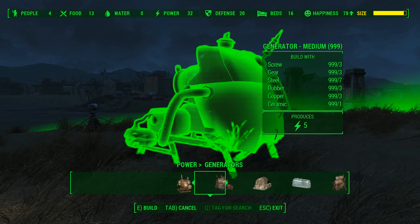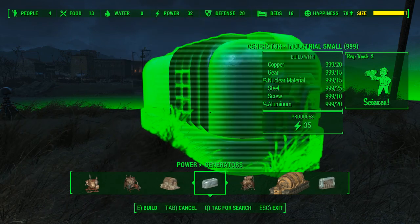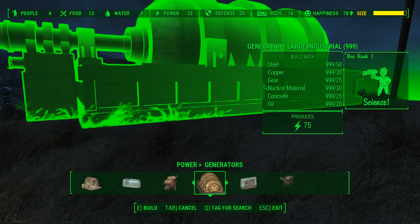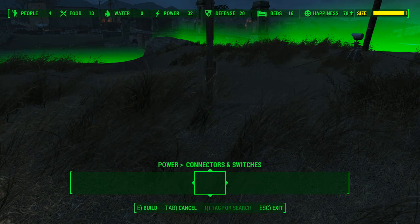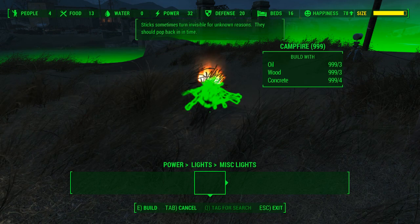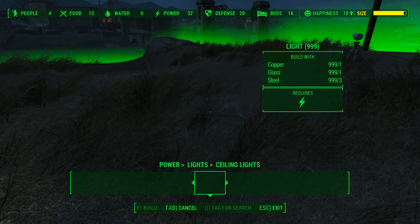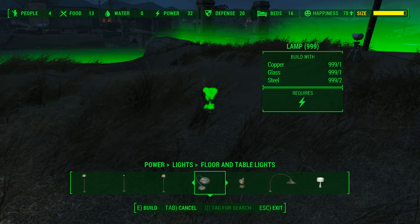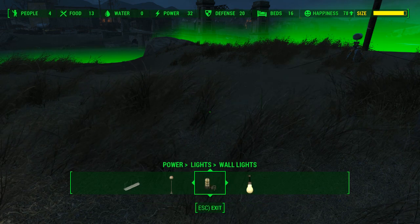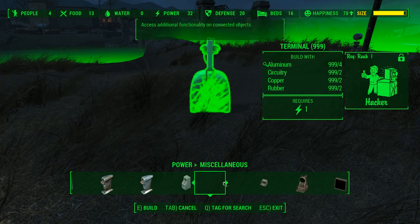Now going onto power — it adds a bunch of new generators, like the Industrial Medium 45 which requires a lot of materials, the Industrial Small, the Large Industrial which is massive, and the Small Fusion which is very quiet. It does not add connectors or switches, but it does add a bunch of lights — I'll admit these lights are buggy as hell. I recommend you don't use the ones they add; just use the normal stuff that comes with the game. You can also spawn all these terminals, which is really cool.